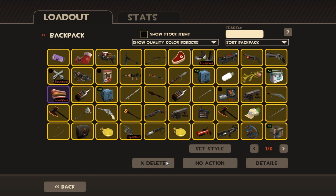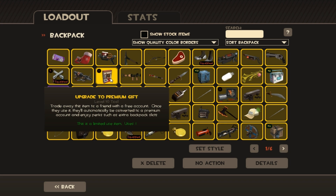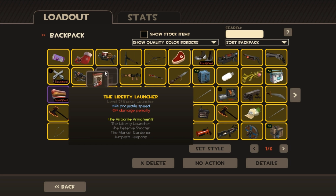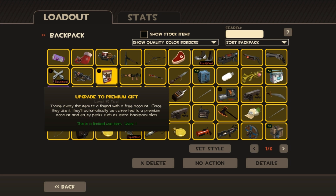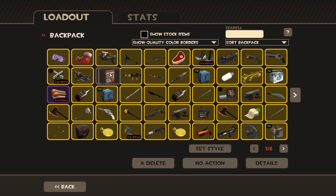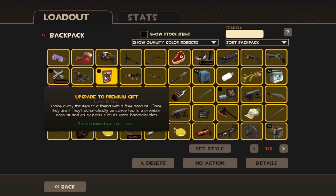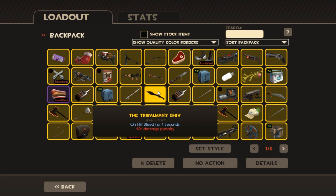One thing I will do — I've got this upgrade to premium gift, it's worth about two keys. So if you're a free player and you want to get into all this trading stuff, comment below, drop a like, subscribe to the channel and I'll give that away to you. I'll probably do it in the same lobby where I give away the Bills hat, which will probably be sometime this week. See you next video.